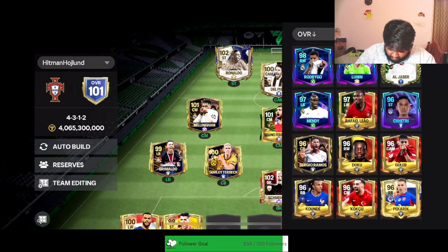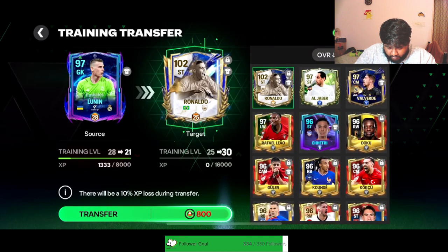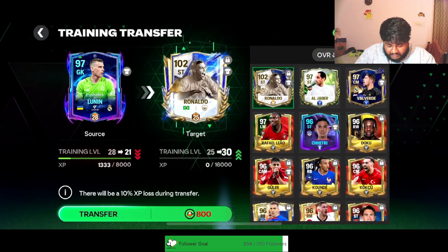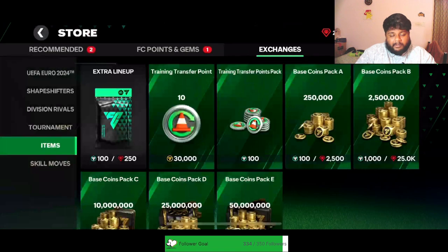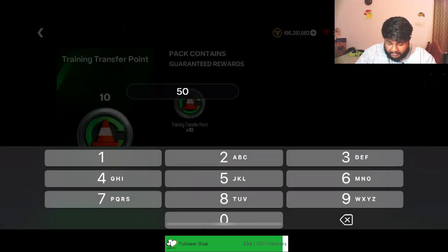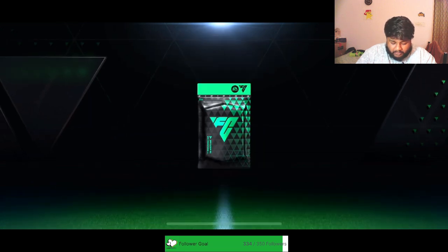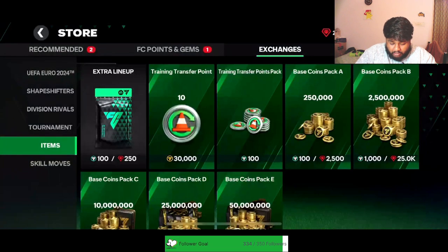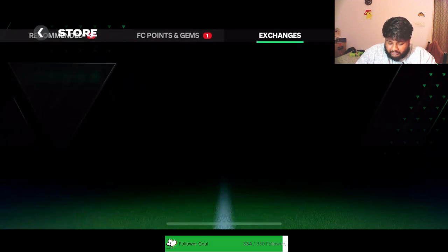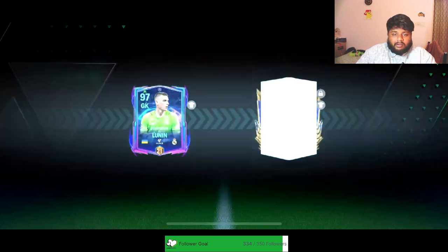We'll take a few from Lunin — wow, even after sending him to 30 I'll still have 21 remaining for Lunin. I need 800 transfer points and I have 40. If you guys need transfer points, you can go to the store and get some transfer tokens — 1.5 million for 500 transfer tokens, and you can buy as many as you want whenever you want. It's really convenient.